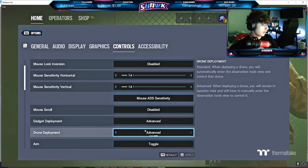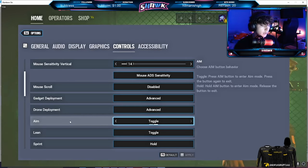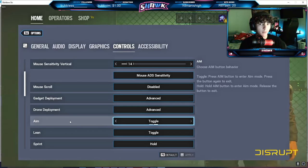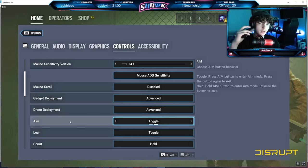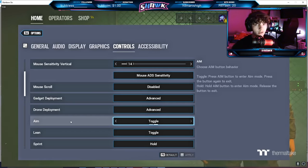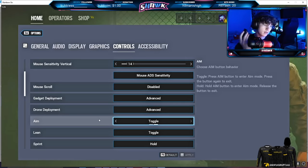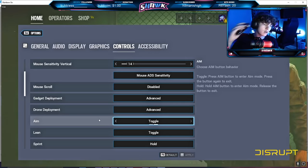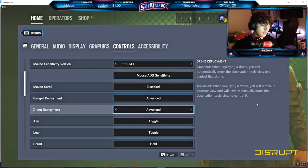Mouse scroll wheel is off. Gadget deployment and drone deployment are on advanced, and aim and lean are on toggle. A lot of people don't know what toggle aim is — basically, instead of holding right-click to stay ADS, you click once and stay ADS until you click again. I use it because it helps my wrist. I think I have carpal tunnel and get really bad wrist pain, so it helps to not be pressing down constantly when holding an angle.